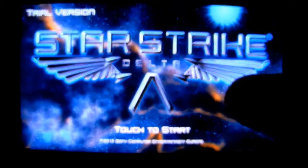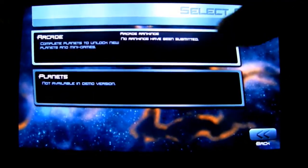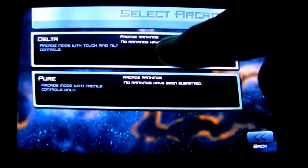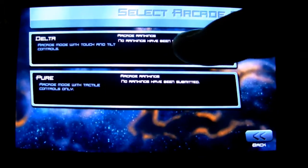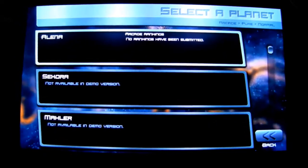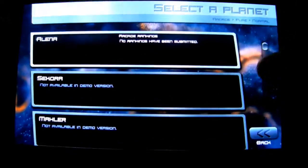So let's see what we can show you. We'll just play a normal game and go for the arcade version. Here you're choosing the various modes — we'll just go for pure, and we'll go for normal. And this is the ship that you choose.